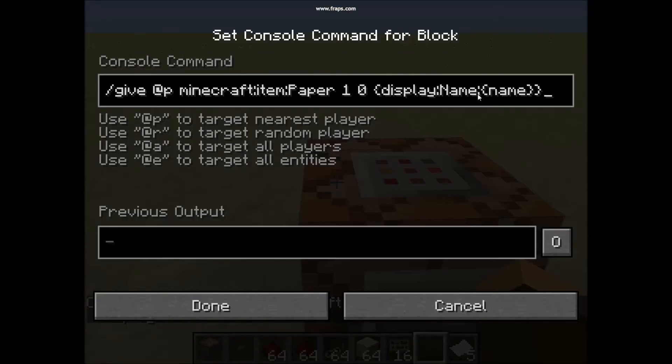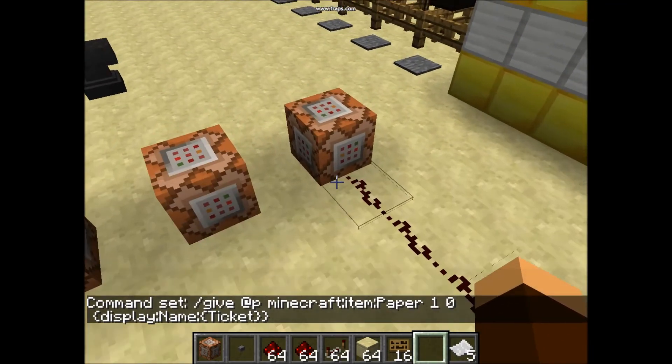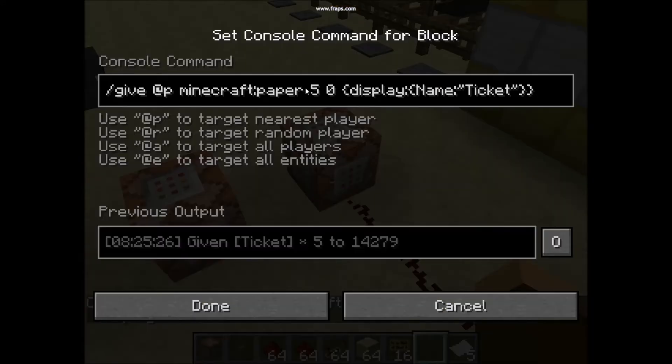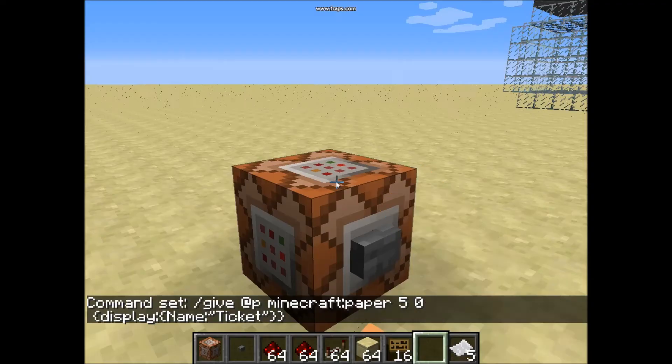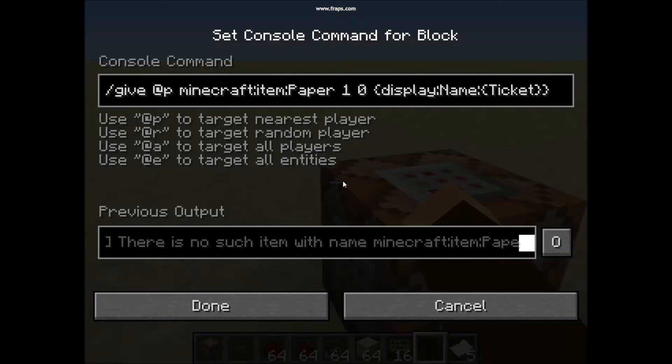So for me I'm gonna go: minecraft paper, display name 'ticket'. The full command is: /give @p minecraft:paper 1 0, then in brackets display colon bracket, capital-N Name, then quote quote 'ticket' quote quote, and close brackets. Like this — if you didn't see it the first time, it looks like this: 'ticket'.